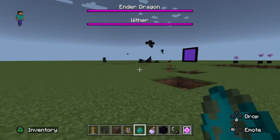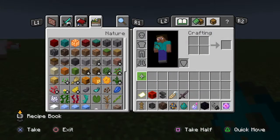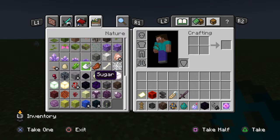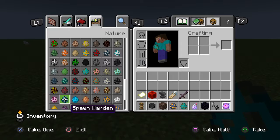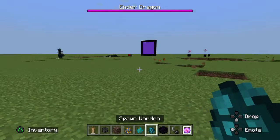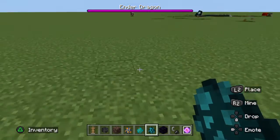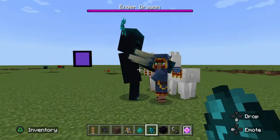Those are incredible build hacks. Also, while we're at it, there's a warden spawn egg. I mean, before I even knew this was true, I started using the command, but now we've got a warden spawn egg, so you just spawn a warden.